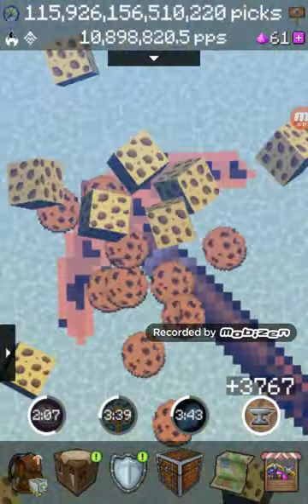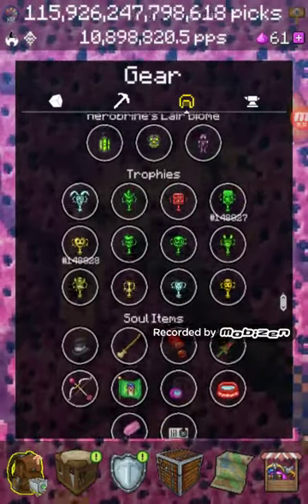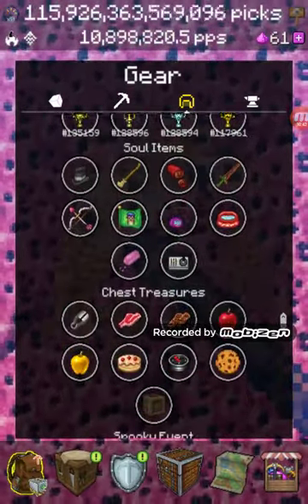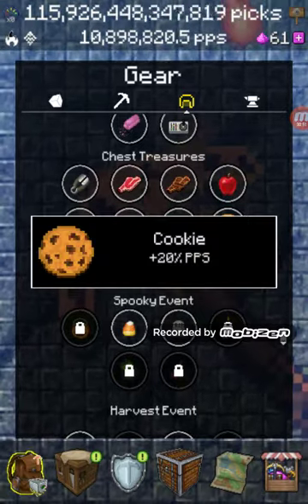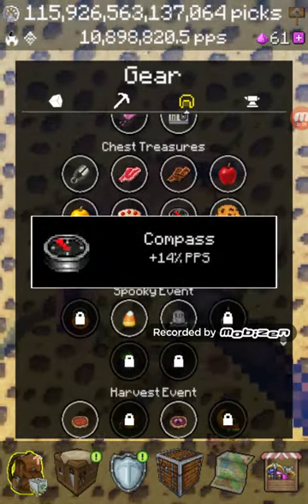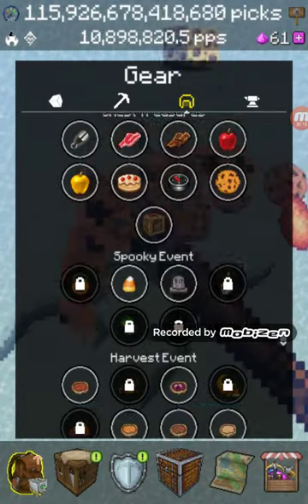If you recently started watching my videos and are wondering why my Meatloaf trophy is like 20 levels higher than my second best trophy, it's because there's a Meatloaf event for the anniversary of Pitcraft. I wonder if all of these things added up would be a plus 100% picks per second. Just the three best things - it's like 84%, 94%, 102%, so yeah, that's already over.